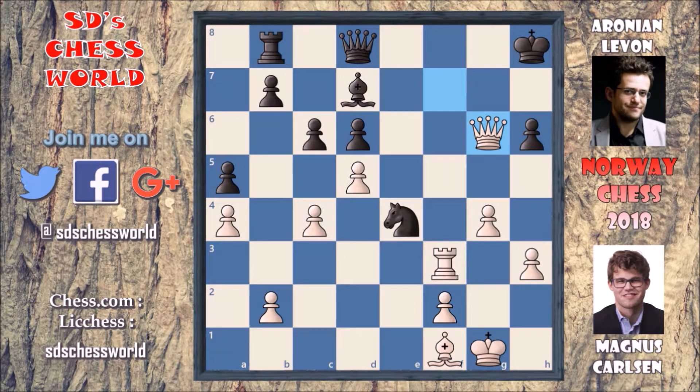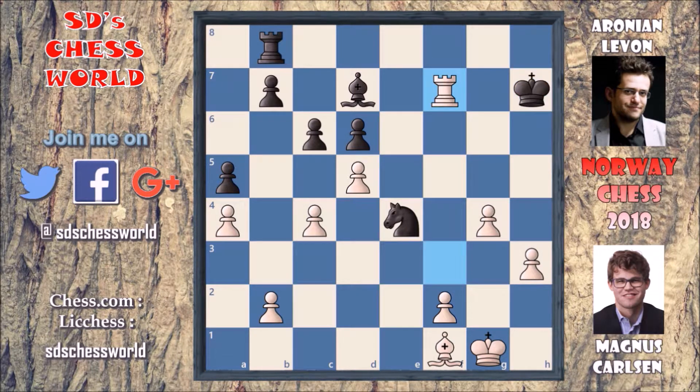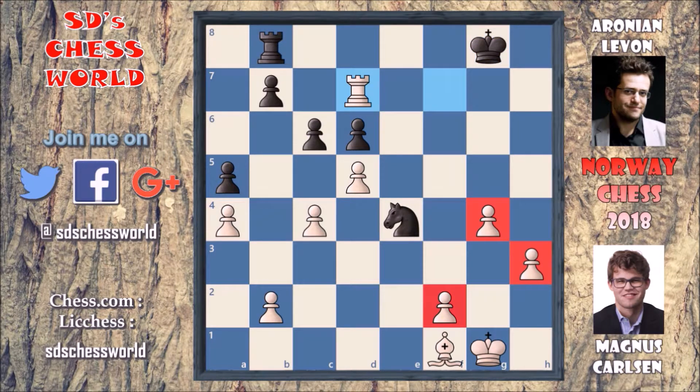Why does he resign? Because there are lots of threats. If this knight retreats to the f3 square, then definitely the rook can capture this knight. Also if he develops with bishop to e8 attacking the queen, it is a really wrong move because rook to f8 is going to be checkmate. And if he just goes for queen to g8, then queen takes on h6 with check, queen to h7, queen takes on h7 with check, king takes the queen, and rook to f7 with check and this bishop is falling. King to g8 and rook takes the bishop, and there are three extra passed pawns on the board with no restricting pawns. So this is completely winning for Magnus.